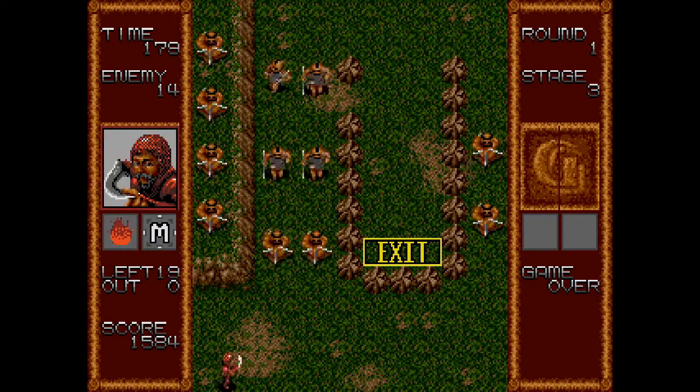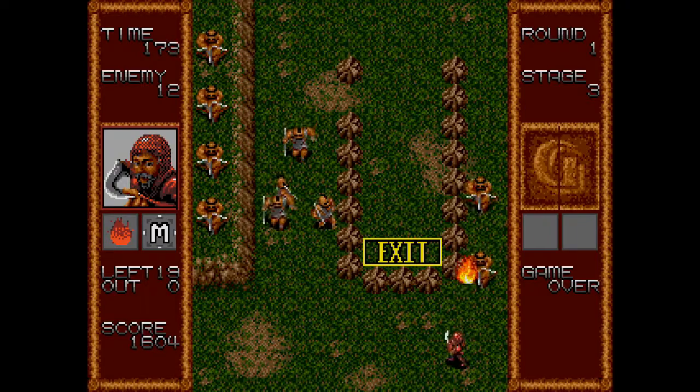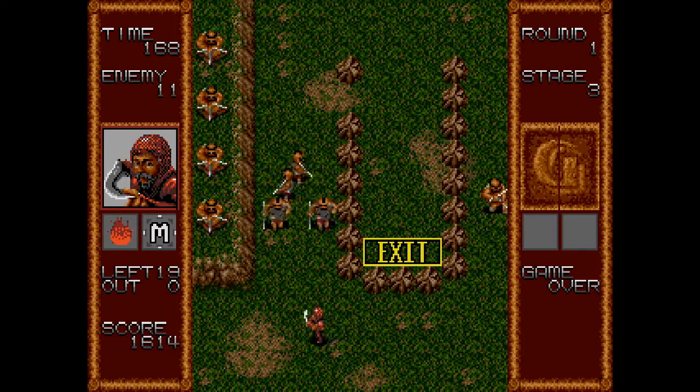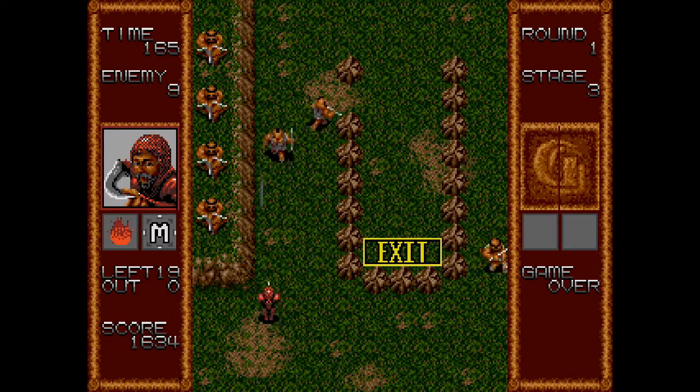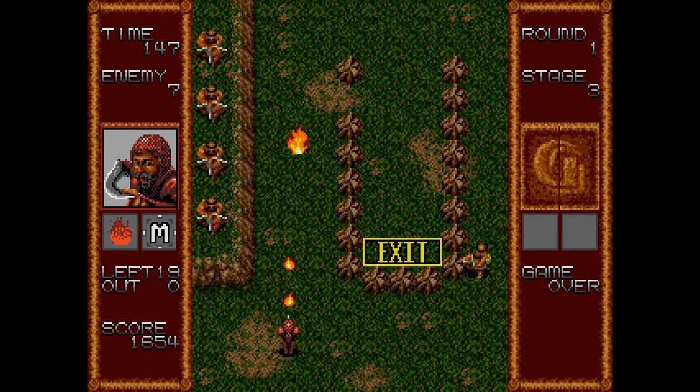The Fire Knight is one of the other magic users in the game. He wields a scythe rather than a crucifix and can shoot fireballs — enemies who run into the fire die instantly. The limitation is the fire doesn't reach all the way to elevated cliffsides, and you can only have three flames on screen at once; you can't fire more until existing ones despawn.